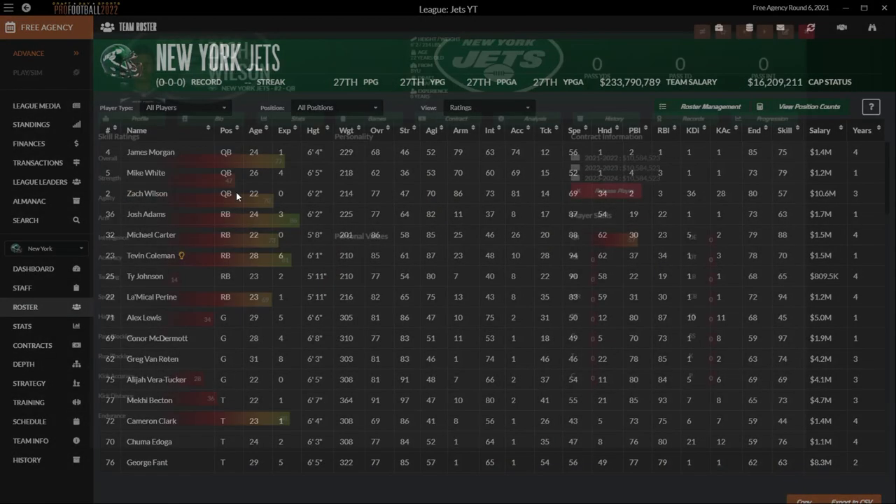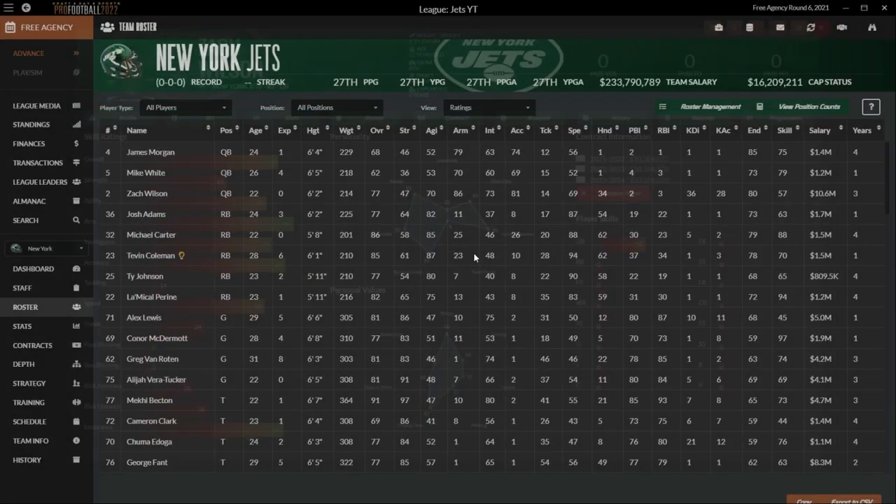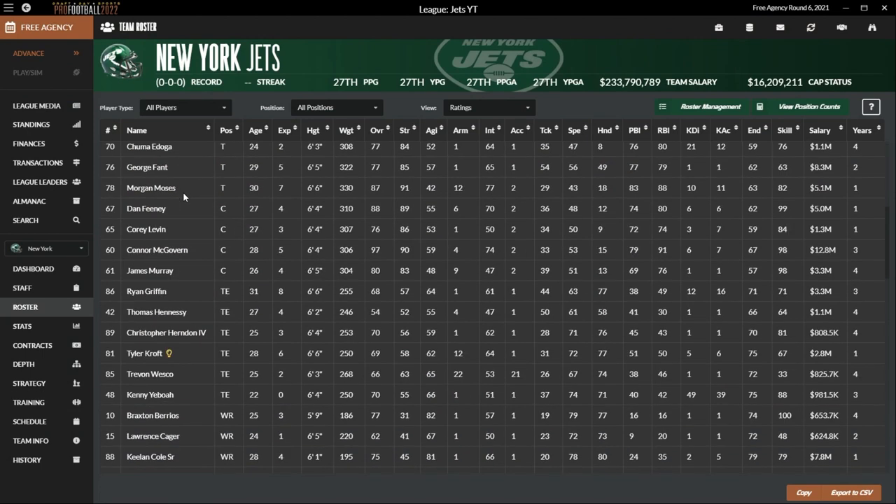We're going to be building around Zach Wilson — no picture because he's a rookie. He's a 77 overall, 86 arm, 81 accuracy, a little bit of speed, and good endurance. His personality — kind of a sporty guy, not a great leader. That's something we'll have to work on: his leadership and team player-ness. Money and playing time are important to him. One cool thing we can do is mentor other players.